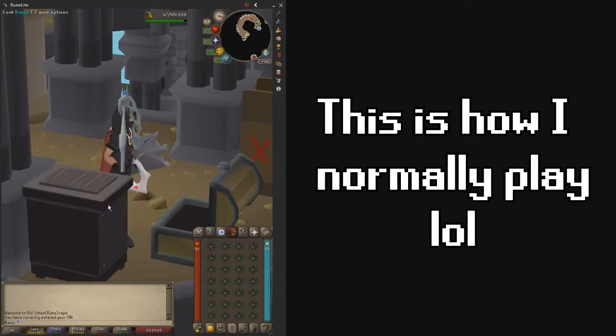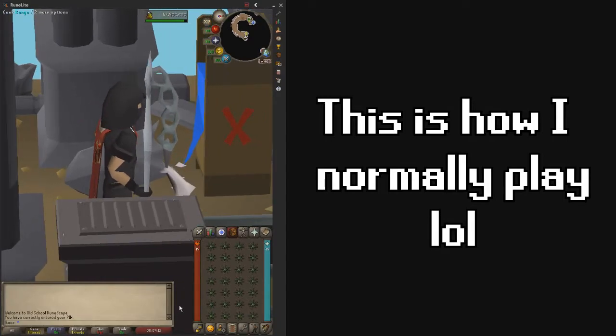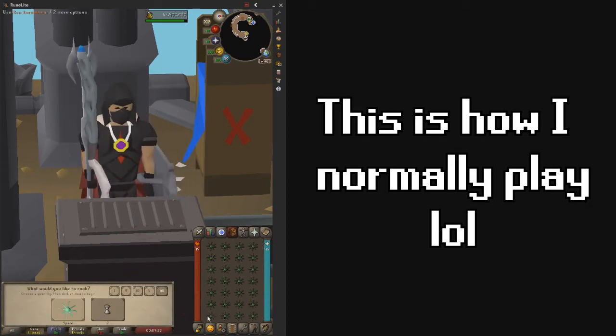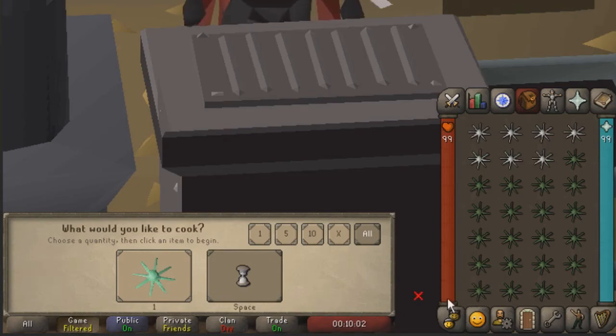To 1-tick carambola, grab all your raw food and zoom in on the game in such a way that the bottom left corner of your inventory is near a cooking range. From here, use the bottom left carambola on the range every tick while pressing and holding 2 on your keyboard to cook them immediately. If done correctly, you can see experience per hour of up to 800 or even 900k. According to the wiki, if you do this perfectly, it will yield around 950k experience per hour, but this is actually highly unlikely.